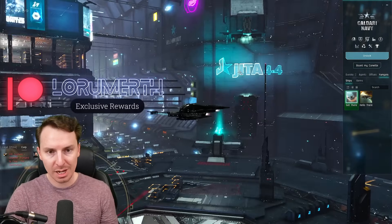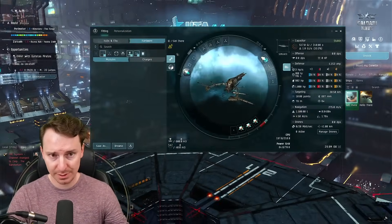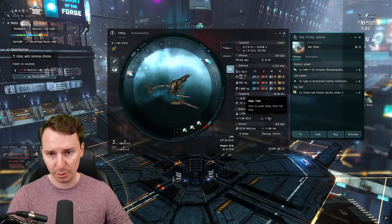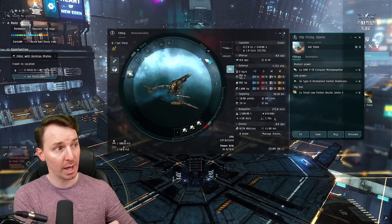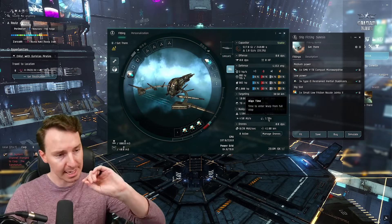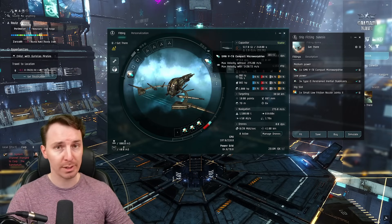I recommend you do this for the first time in some kind of cheap clone. We have a Sunesis here — a travel-fit Sunesis. I'll link the fit in the pinned comment, but it's all align-time focused, trying to get a sub-two-second align time so it's one server tick and we can just pop away. The Sunesis is one of the fastest-aligning ships out there, so we can get to warp quickly on gate, and if there's a bubble, we can use our MWD to speed away.